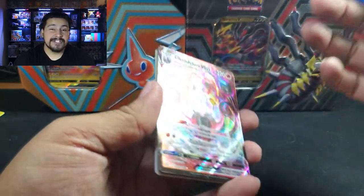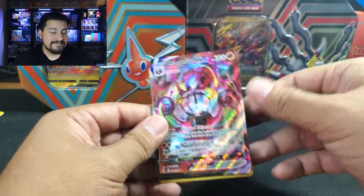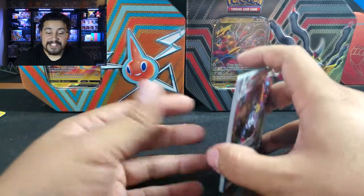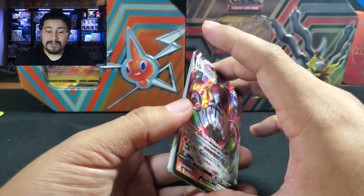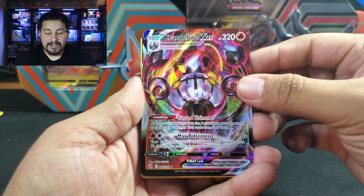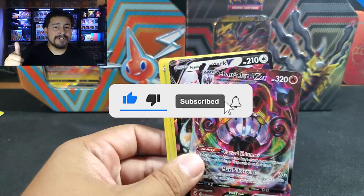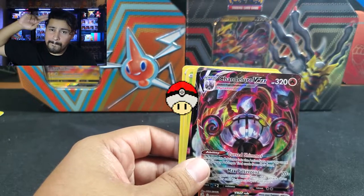Overall, not too shabby. Hits: Shaman, Zarude, Kingdra, Appletun, Enamorous-V, Zoroark-V, and a Chandelure VMAX. In terms of this product — if Giratina is the only one that has Evolving Skies, that should be the only one you get. Rotom-V or Glade-V — maybe not. Without Evolving Skies, this is probably a two out of five stars. I'd rather just get a three-pack blister of Lost Origins. Hopefully you found this video helpful — until next time, have a great day, stay safe!